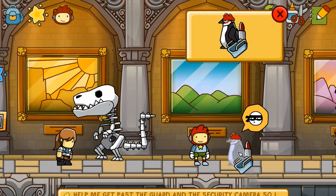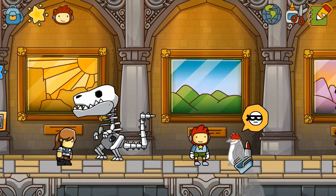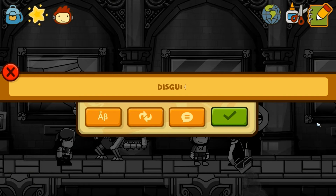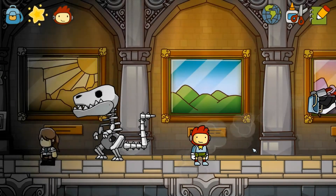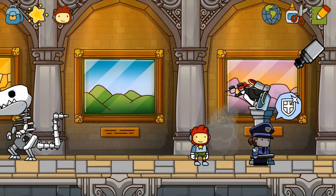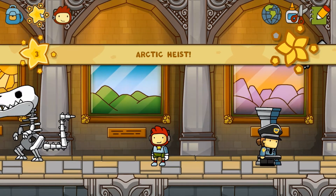What the fudge — what the hell is that? A penguin. That's kind of weird. Help me get past the guard and security camera so I can take back my diamond. Okay, how about a disguise? Did it? Yep, it did. Awesome.